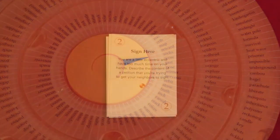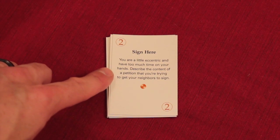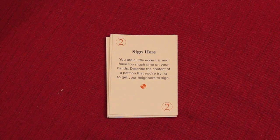Let's take a look at some of the scenario cards. Here's one worth two points. Everybody in the game, except the person who did the spinning, would have to do this scenario. It reads: 'Sign here — you're a little eccentric and have too much time on your hands. Describe the content of a petition you're trying to get other neighbors to sign.' There's a timer — only about 30 seconds long, though we typically flip it a second time because it's just really hard. You have paper and pen and you're trying to write a scenario using the words that were spun — in this case socks, harpoon, and water polo. You might write something like: 'I saw these neighbors, they've got water polo people playing and they're making them play in socks and then they're harpooning them. I think this is horrible and needs to end — I need your signature.' So you're coming up with these creative things.